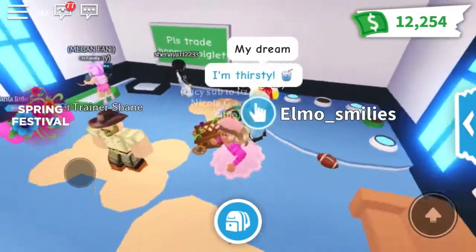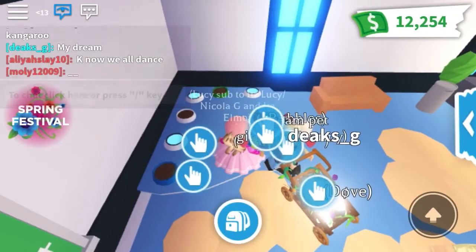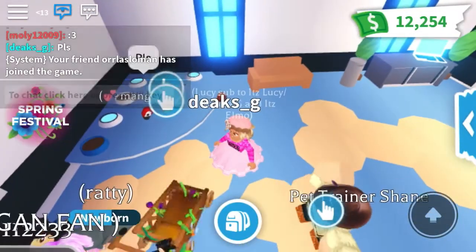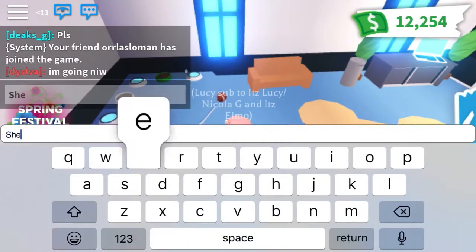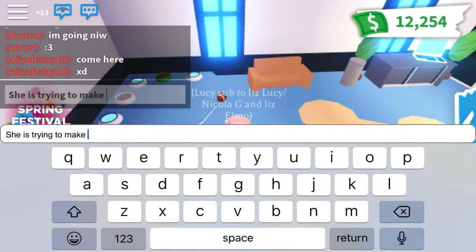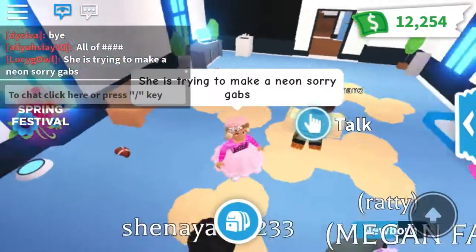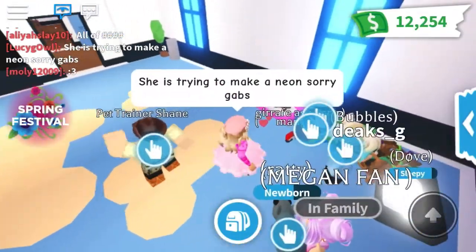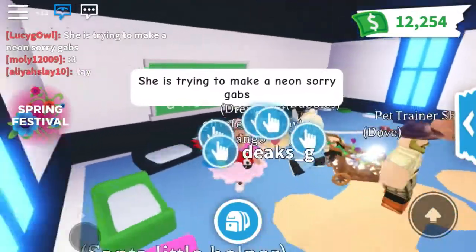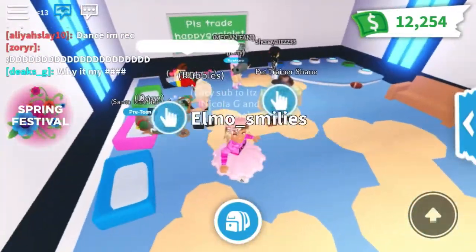Someone's offering me a lemonade stand, so I'm just going to politely decline. She knows I have a giraffe because I put it in the trade box. She's trying to make a neon — sorry Gabs, she's my friend. Shout out to my VFF Deeks underscore G, and obviously shout out to Elmo!